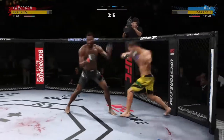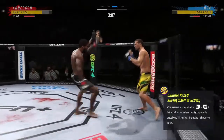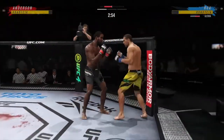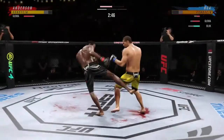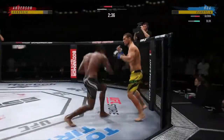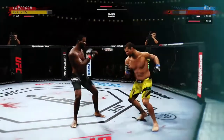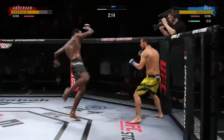He closes the distance, gets the single collar tie. Head kick lands — he's hurt! He was hurt, serve him up, go get him! Back to the feet. Big elbow. Another head kick lands — he's got to stop blocking these. One more and it could be lights out, it could be over. Most people would be sleeping on the mat after taking such a dominant strike to the chin. You don't want to get kicked that many times to the head. 25 total strikes have landed for Corey Anderson.